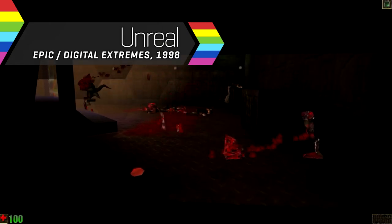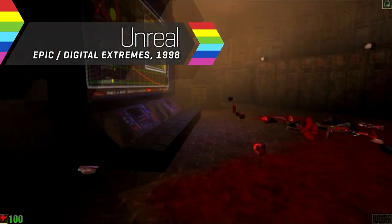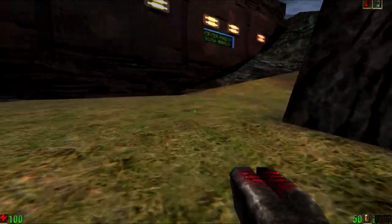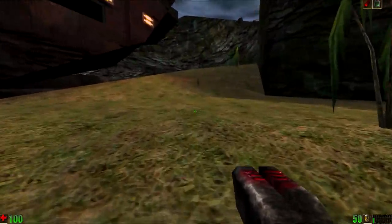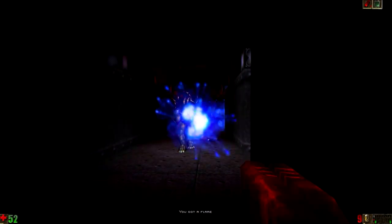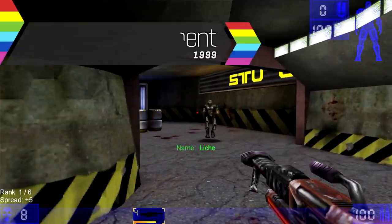By 1998, the first wave of shooters designed to take advantage of such hardware started to roll out. The first Unreal was certainly a head-turner in its day — with a silky smooth framerate, coloured lighting, detailed textures and level geometry, Unreal and its engine would quickly become associated with cutting-edge graphics.